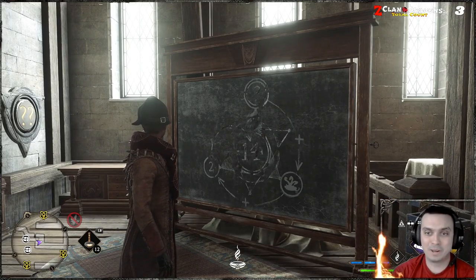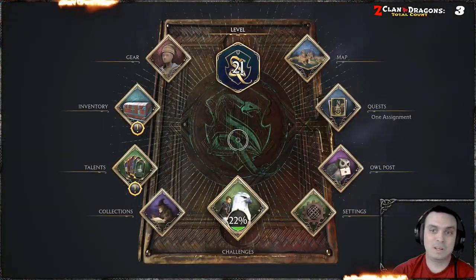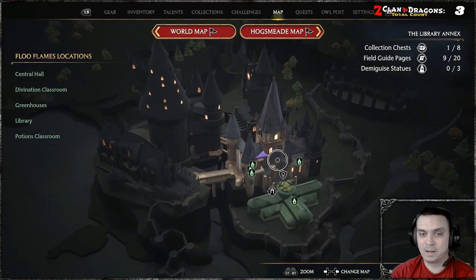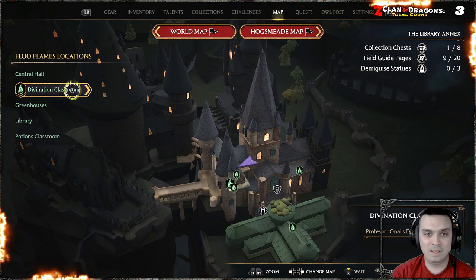Now in order to get to this chest, you will need to be at your Hogwarts map. Then navigate to this flag right over here, click on it, and fast travel to the Divination classroom.